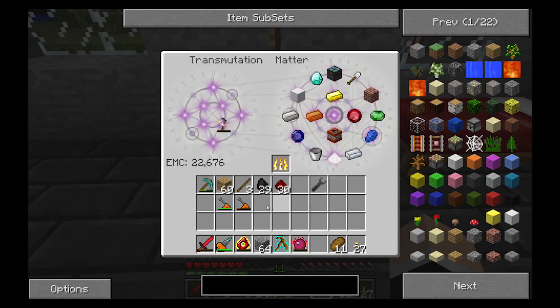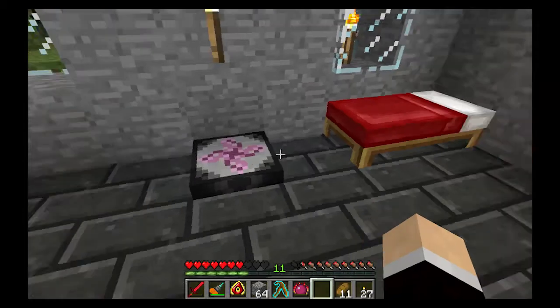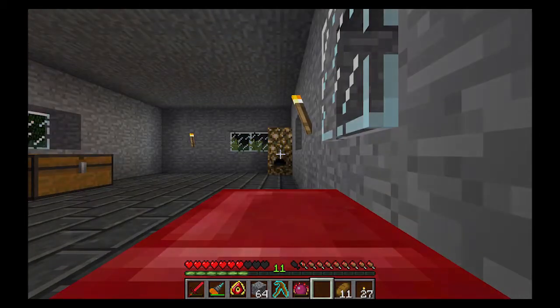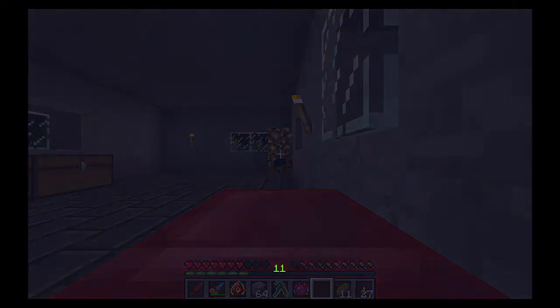That's nice, but it would be really nice to hold more. I'm already at 22,000 and I've just barely scratched it, so this will definitely hold a lot more EMC. That means I can burn up a lot of things, save the energy, and use it for more important things later on.